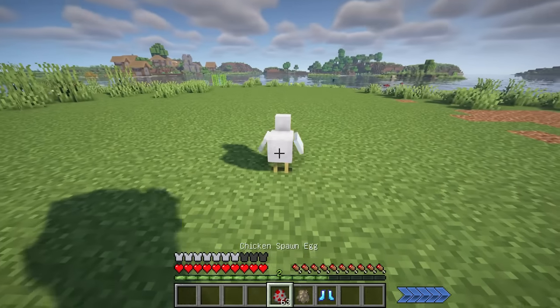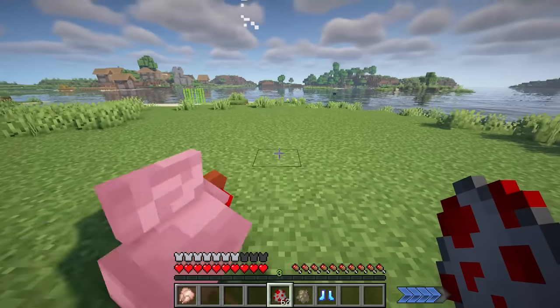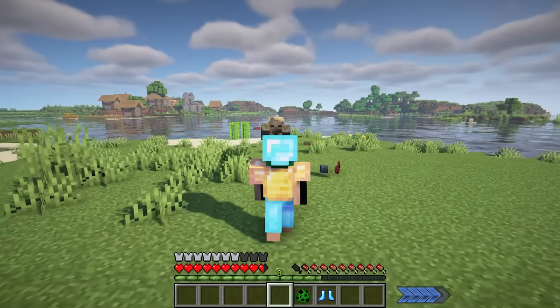Combat Bash is an add-in mod for the Forge version of Combat Roll by Deedalus. The small mod makes the signature roll from a defensive getaway tool into an offensive attack maneuver.